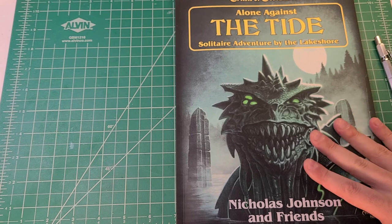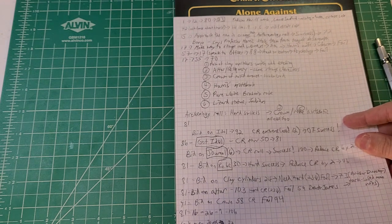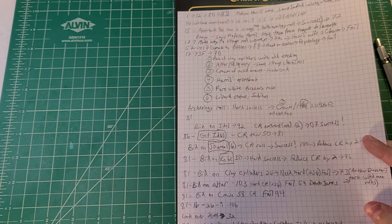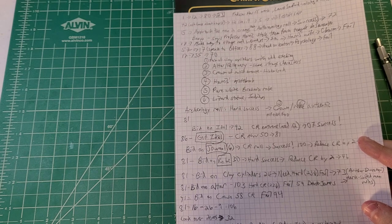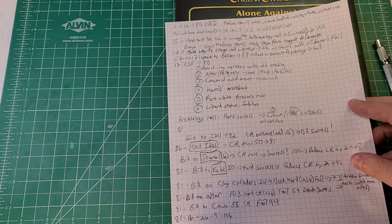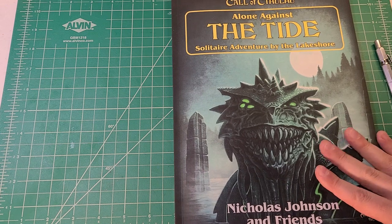I've played through this before — here are the notes I took for my first playthrough, marking down everything as I went and what choices I made. This can be really useful for solitaire scenarios because if you lose your place you can look back and figure out where you came from. I got pretty far in this particular instance before I was killed. Just like any Call of Cthulhu scenario, you can be killed or go insane.